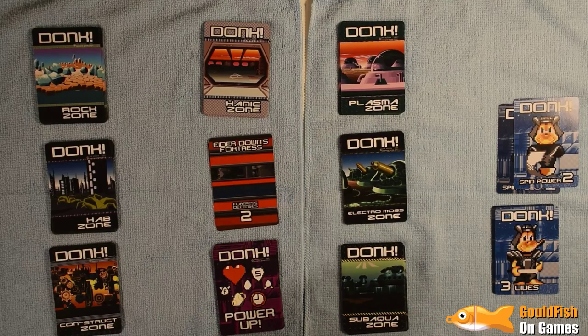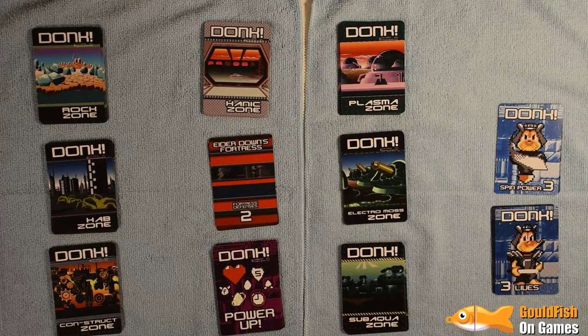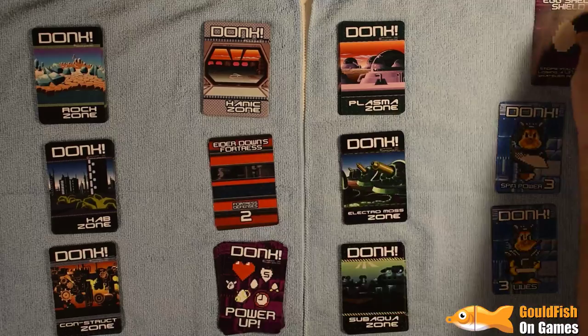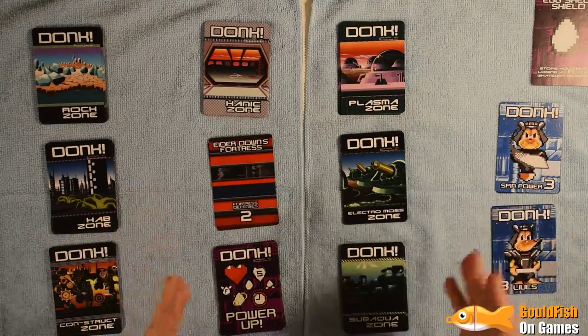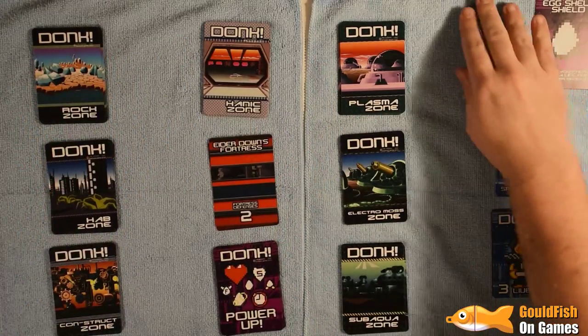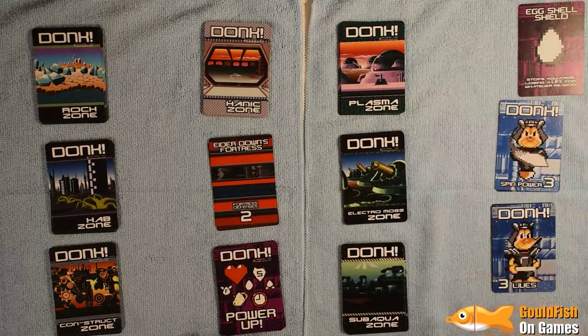Quick drink to keep my dry mouth from being too dry. I think we're just about ready to start our second game. We've started again with three lives, three spin power. We get one power-up which is the Eggshell. I'm going to try and plow through these in the same order we did last time, starting in Sub Aqua Zone and working our way around. It seemed to work even though we weren't fully following the rules last time, but we've got a better idea of the rules now.